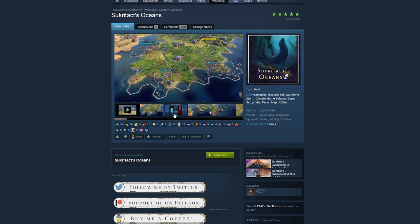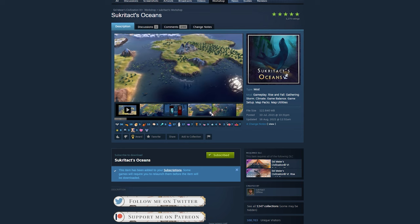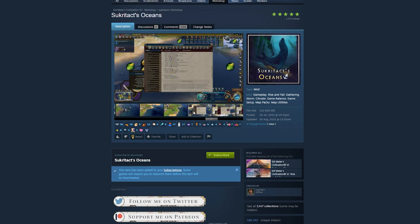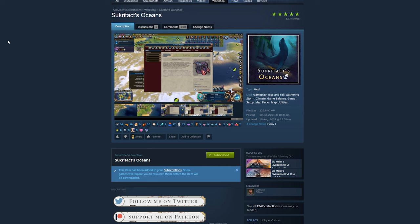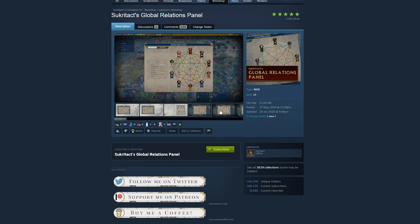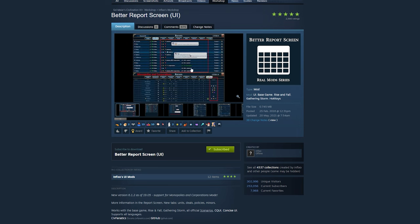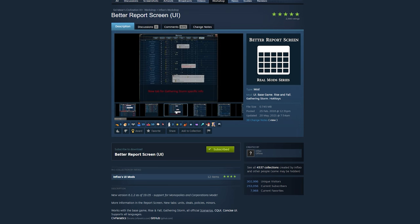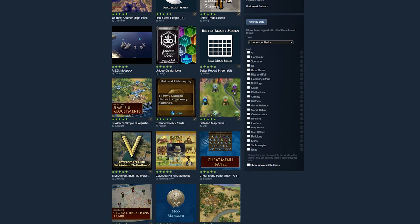To conclude, I have some honorable mentions. The Oceans mod — from one of my favorite mod creators — is really good. It adds a lot of depth to ocean gameplay, including resources and units that make one of 4X games' routinely weak points into a strong suit for Civ 6. Real Great People adds some historical flair. The Global Relations Panel is another simple UI interface showing who people are trading with, their alliances, or wars. And lastly, the Better Report Screen is great if you really love the numbers. Thanks for watching — I'll see you in the next one.